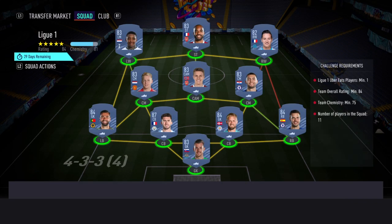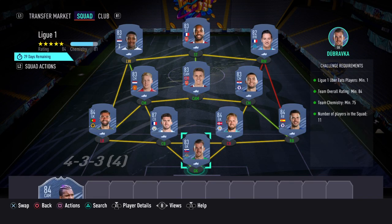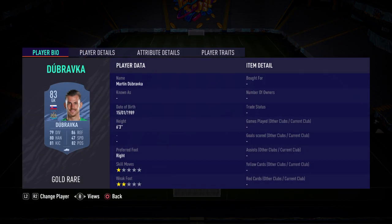This is the next one — the 84 team. This one's mainly a Premier League team, and we just have that one League 1 player as it's required. This one costs about 105k. So we've got De Brafka in net.